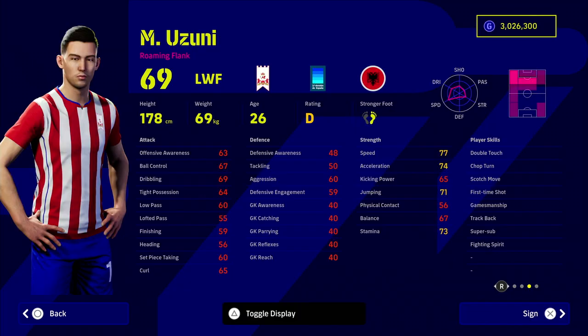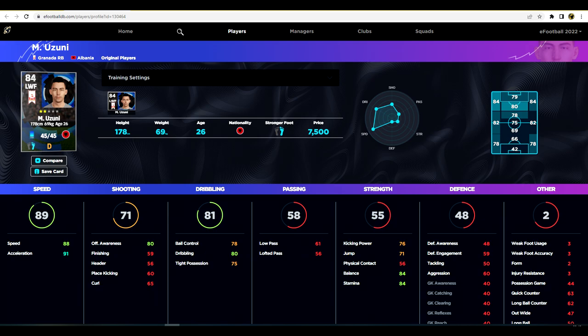Starting with Ozuni, who is playing for Granada in the second division of the Spanish league — this guy is an absolute monster. He's got Super Sub as a player skill, along with Fighting Spirit and Track Back. Most players on this list also have Unwavering Form. When you think about what you want your super sub to do — you want him to be a game changer, bringing explosive pace off the bench. At just 7,500 GP, Ozuni is a perfect budget option for that.